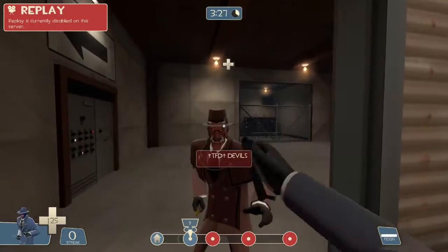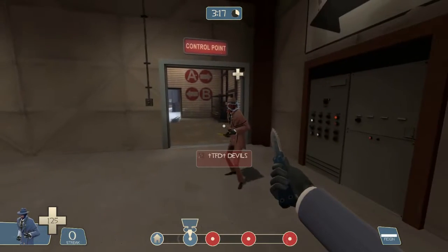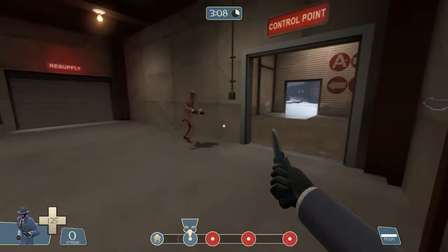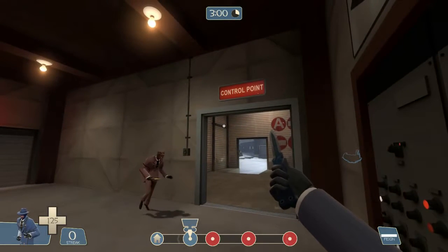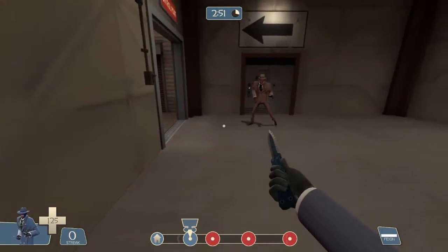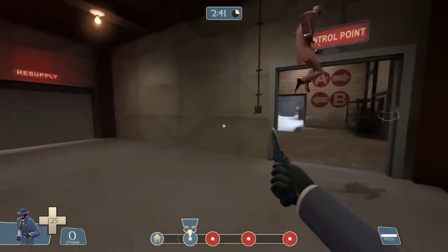Next we'll show you a corner stab. What a corner stab is: someone — for example a Pyro, but really any class — is chasing you. I go around this corner and double back on them and trickstab them. It's a trick stab where you double back — when they're walking in and turning, they're not going to expect you to be right behind them. By the time they're turning that way, you're going to be behind them and you can stab them.